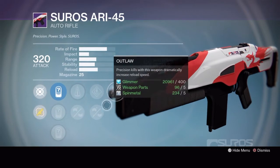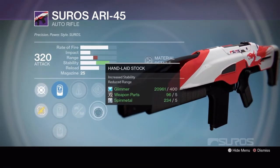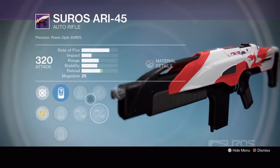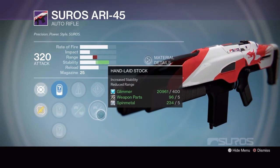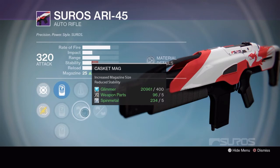Definitely rank 3 on this one. Go Outlaw, hand laid stock, perfect balance and you get max stability while losing just a little bit of range - SPO 28 has improved target acquisition. If you want to try with a little less stability, go hand laid stock and casket mag; you'll lose some stability and range but gain more bullets. This is definitely the one to pick this week.